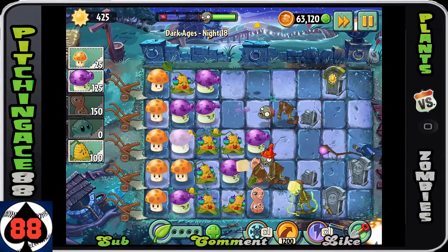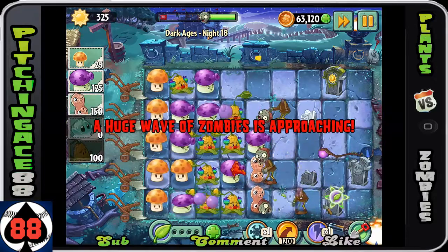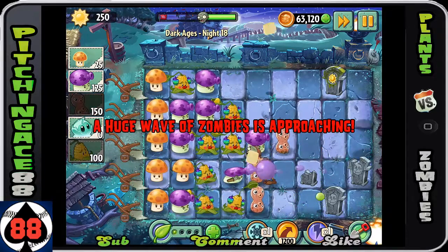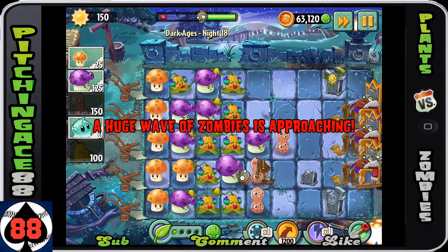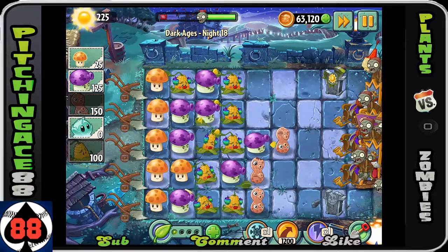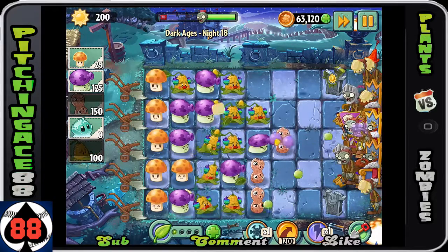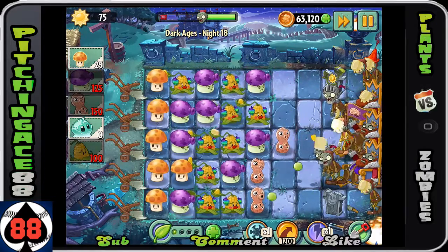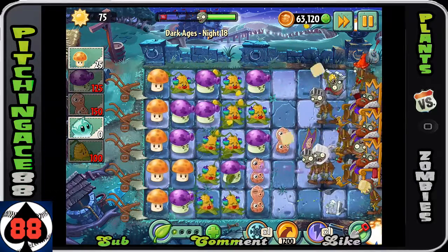If that happens, you can definitely use plant food on the wizard because you really need to take him out. If you do not take him out, he's going to make it so that every zombie gets through even your peanut rows. So make note of that. If you can save your plant food, do it — I just didn't want to take a chance. This level is hard enough as it is.